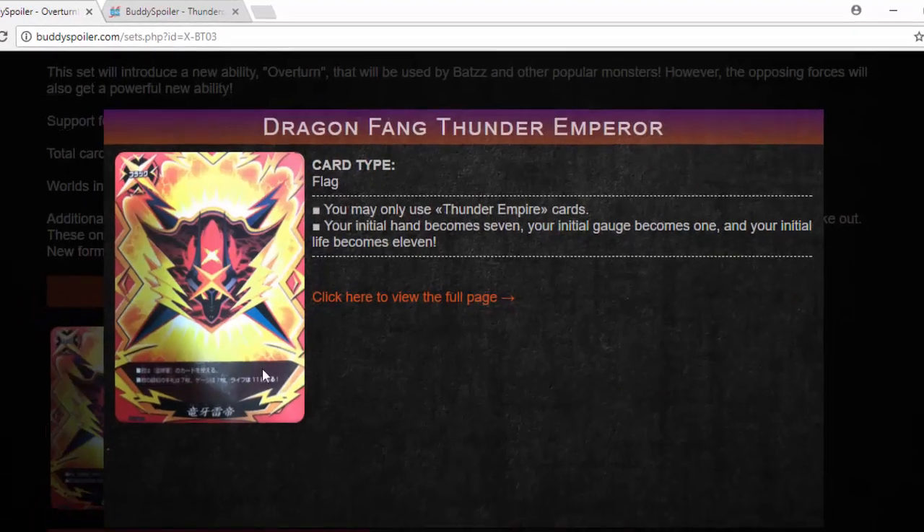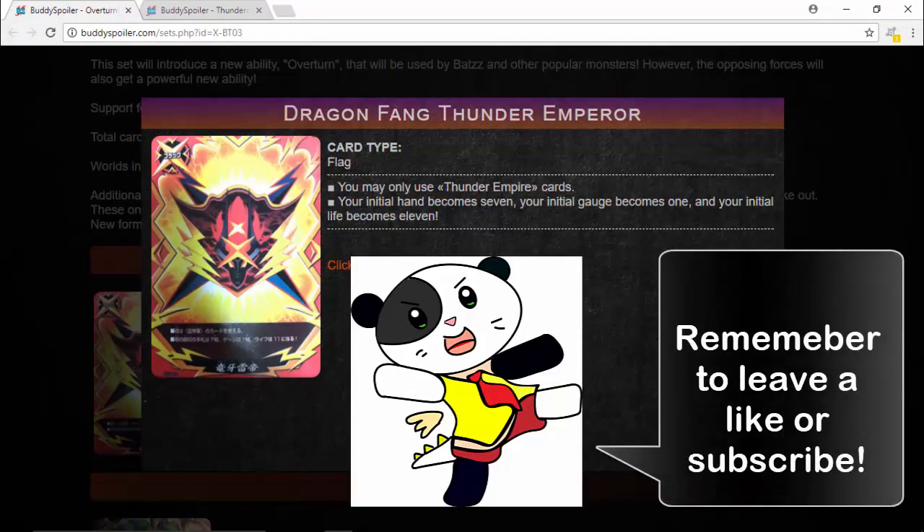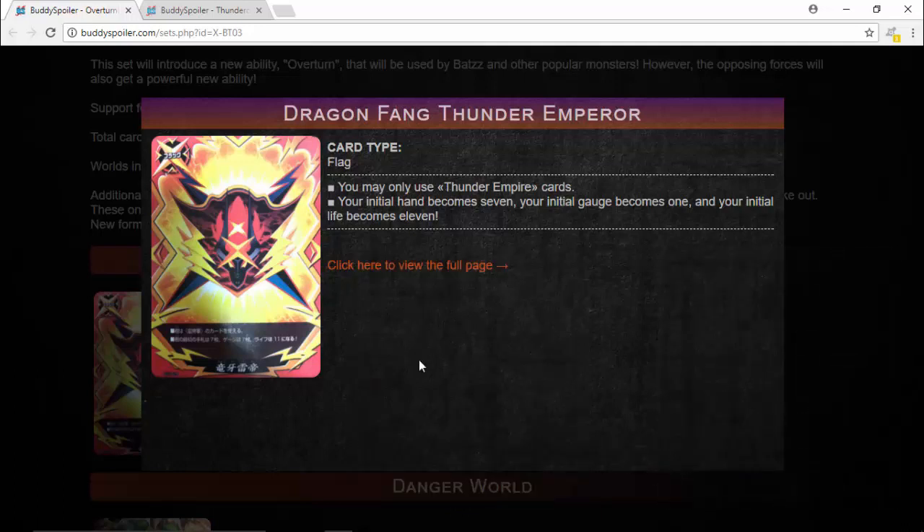Let's have a look at this brand new flag: Dragon Fang Thunder Empire card type flag. You only use Thunder Empire cards — so that's basically any card, monster, spell, even dual cards, impacts, anything that has Thunder Empire in its attribute. Your initial hand becomes 7, so you get 1 more hand card than usual. Your initial gauge becomes 1, so you are losing 1 gauge there, but there are some Thunder Empire spells — for example, Distinguished Replenisher, which gives you 3 gauge and 1 life.